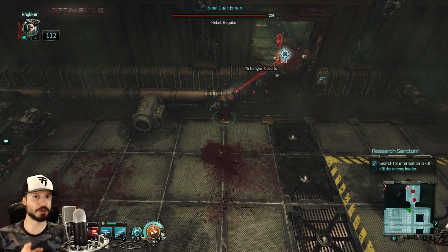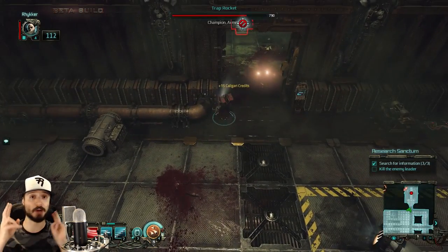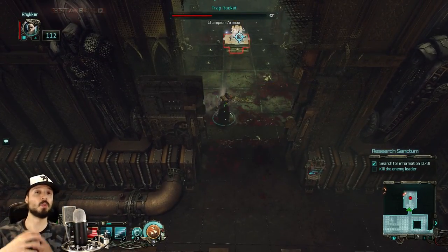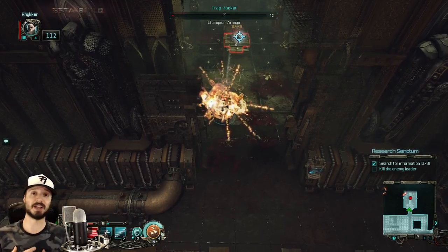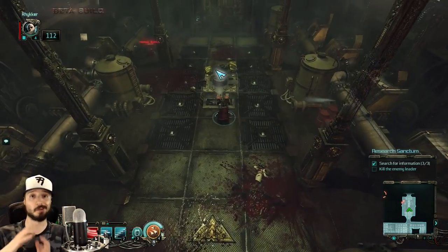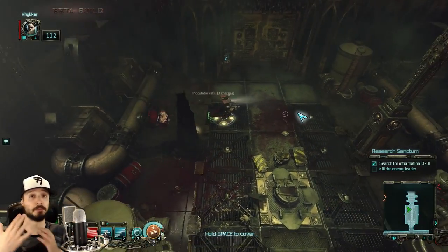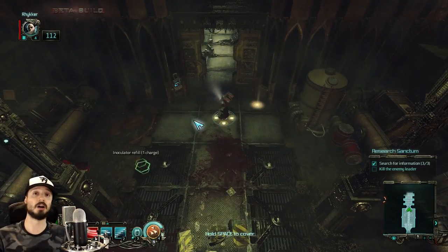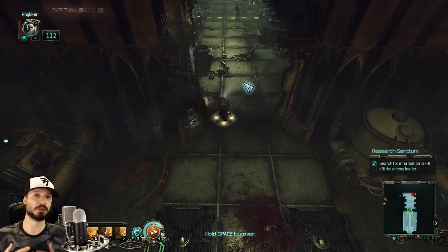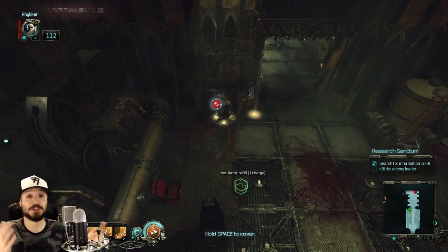You can't change gear — and thus skills — during missions; that's only something you can do back at your town hub, which in this case is your spaceship. You do have a weapon swap option though. What I've been doing is keeping an area damage weapon and skill set in one hot swap for dealing with crowds of enemies, then swapping to a weapon that's really good at single target DPS when facing a boss or a single tough enemy.